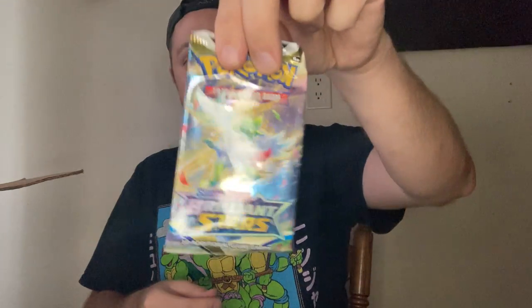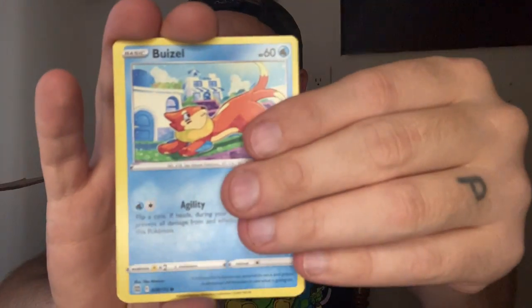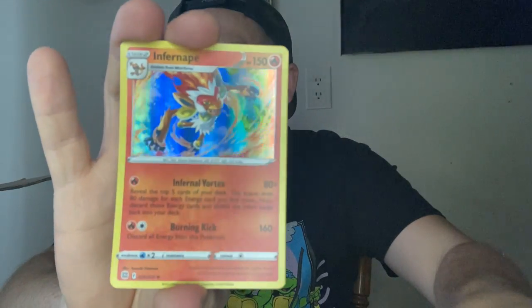We're going to go with the last Brilliant Stars. The luck ain't with us today — sometimes you got it, sometimes you don't. Fire. Weavile, Weasel, Gift, Trappinch. A Holo Infernape! We're going to gently set this down right here — gently, be gentle.